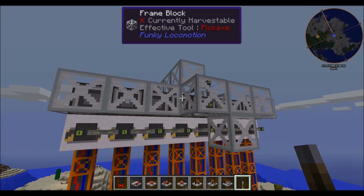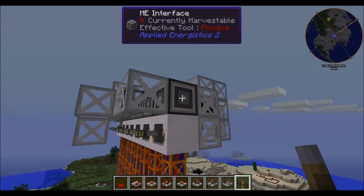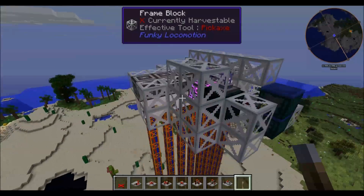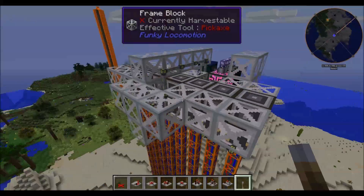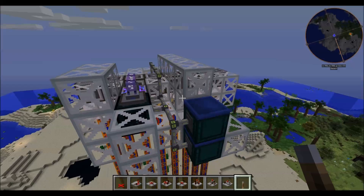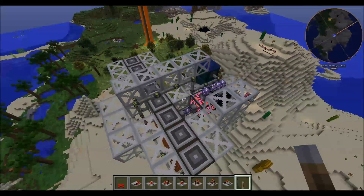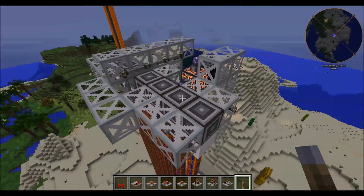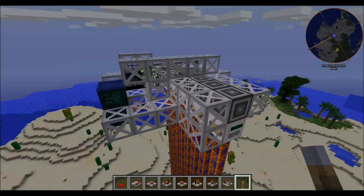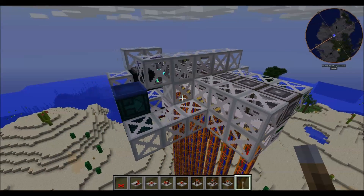The machine is based off of the frame blocks and the frame sliders from the Funky Locomotion mod. I didn't even know this mod existed — I just happened to run across it from searching 'frame' in NEI. I played around with it a little bit and found that it's very similar to the Red Power 2 frames and frame motors, though not quite the same. There are a couple of limitations with it. It's definitely not quite as compact as you could make with Red Power 2 frames, but it still works really well.